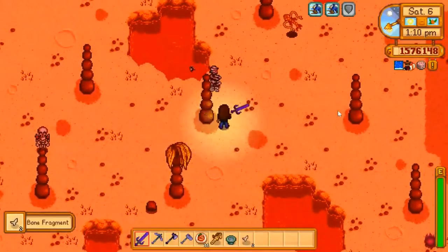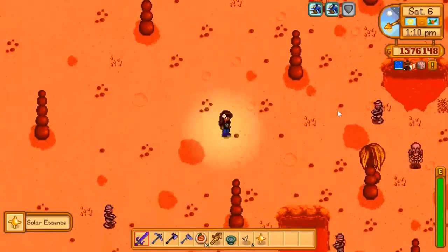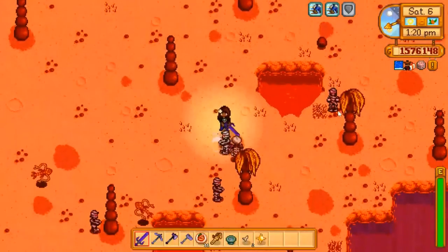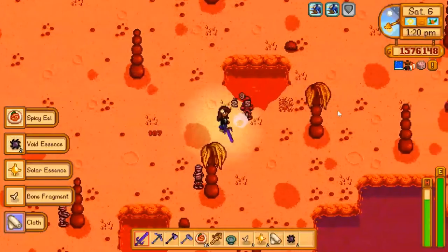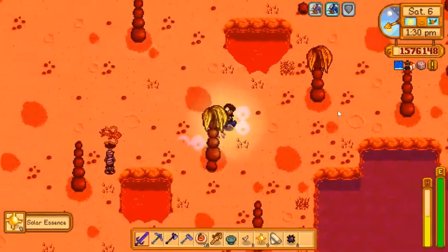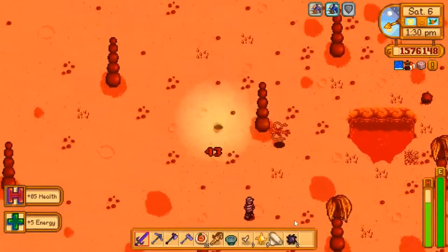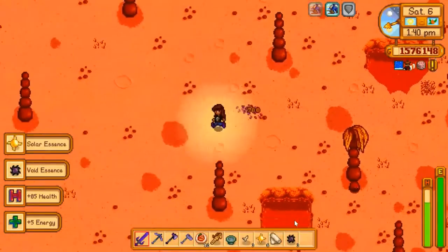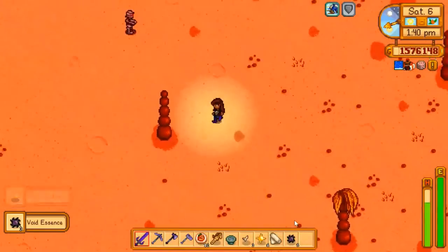And that bad guy — maybe this guy. Eat a mushroom quickly. Maybe. Nobody's given me a void pebble so far — come on folks, I need a void pebble right away.